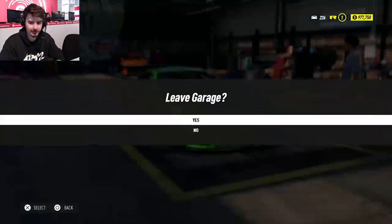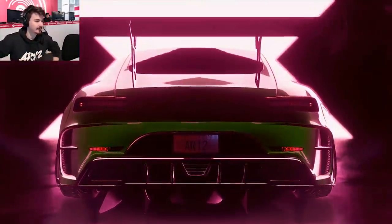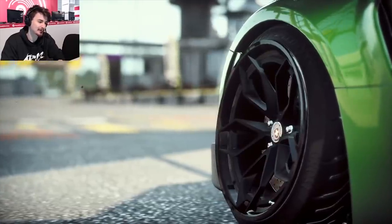Let's go — exit garage. And we'll drive this thing around. We'll answer some more questions. Nick, it almost looks better than your merch. Thank you. White walls — you can almost do white wall stuff.